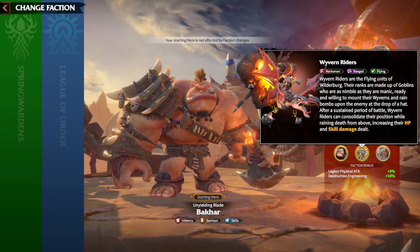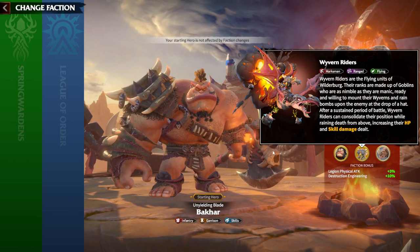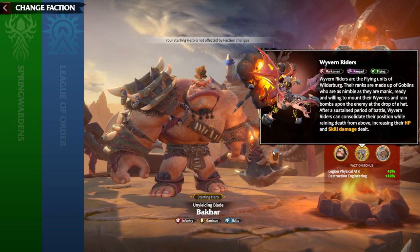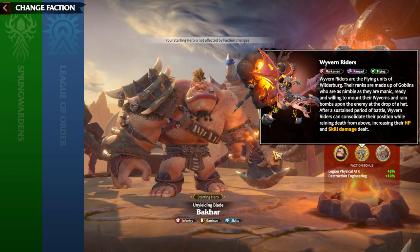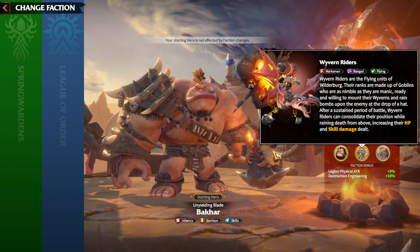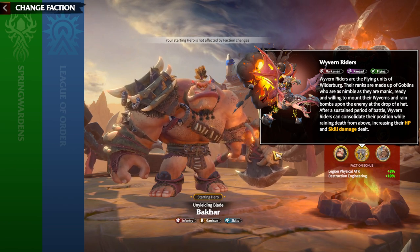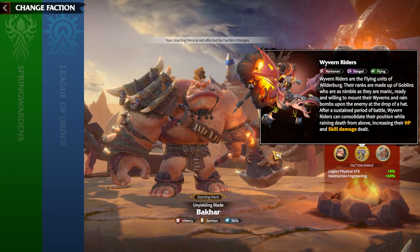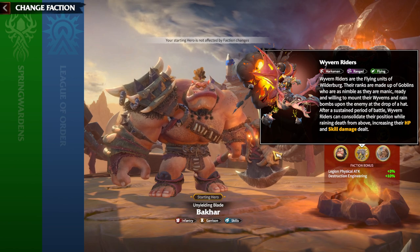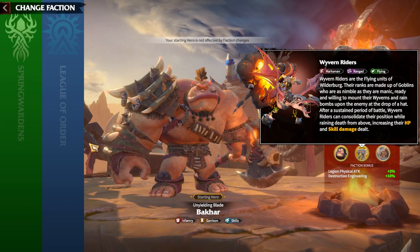In terms of hero pairs for Wyverns, we don't have much flexibility. I still think Craig and Theia is the best choice, because Theia gives so many buffs to Craig, and Craig is also a flying hero. Even though Craig is an epic hero, you get so many buffs that it feels like having two legendary heroes. We still need more marksman flying heroes — Freygar is great but is best paired with Syndrion, and that hero pair shouldn't be broken since Syndrion and Freygar is still one of the best marksman pairs in the game.